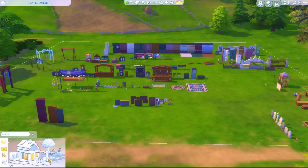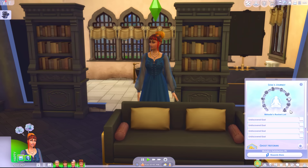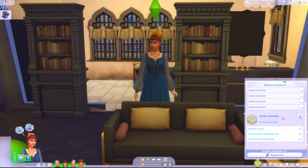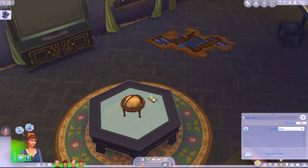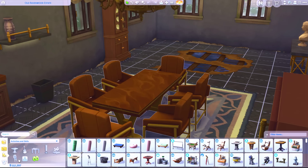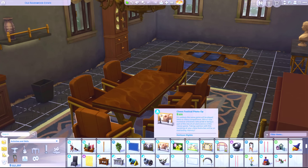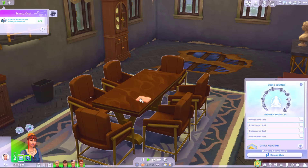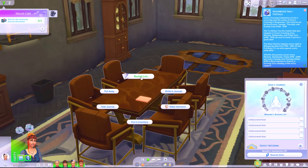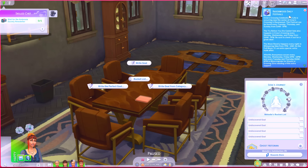Let's get back to my household. And I just discovered that your soul's journey - your bucket list - is where your aspiration is. Which makes sense. So I do have a deck of cards here which we can play about with. Oh we've got this new category here: Life event activities. Let's filter this - Life and Death. We'll get the journal. Yes, bucket list! So we can write a goal or we can write a perfect goal. I just got a pop-up - Crows Crossing celebration of life is occurring near the Crows Crossing in Ravenwood.